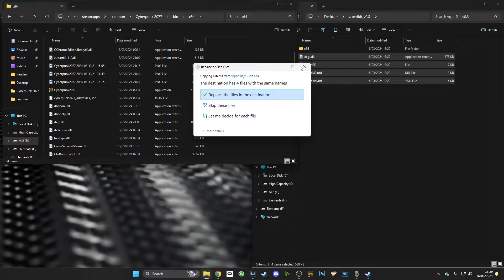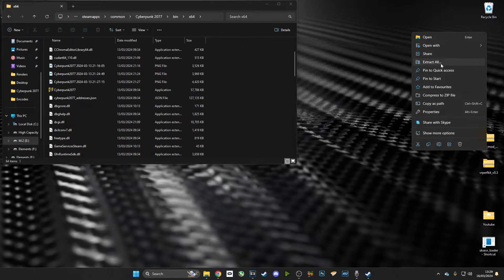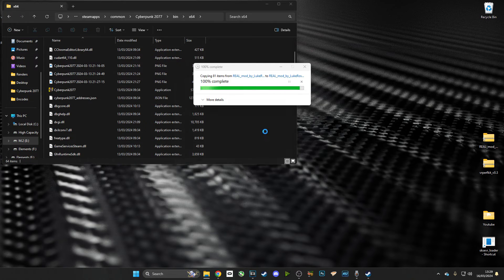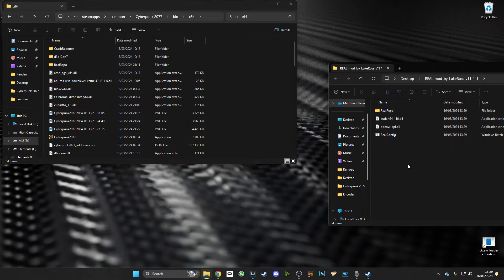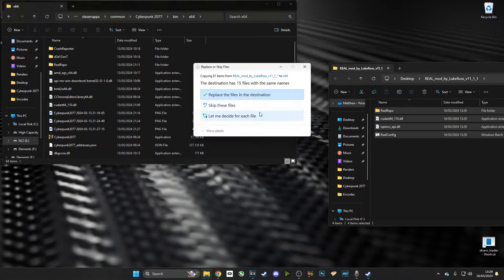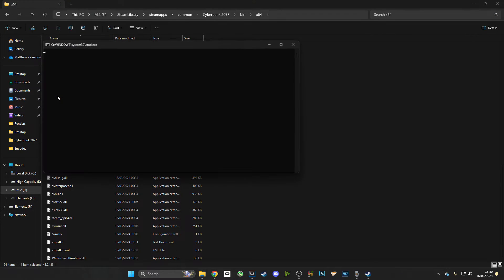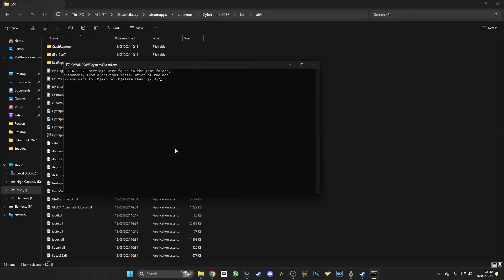As you can see, I've already done it, so I'm not going to do it for a second time. I'm going to assume that you've already installed Luke Ross's mod if you're on this video. But if you haven't, we're going to do the exact same thing — extract it and drag it across into the folder where the executable is. Once we have done that, we do need to go into our folder and look for the Luke Ross real config file. And once we've clicked on that, it will install the Luke Ross part.